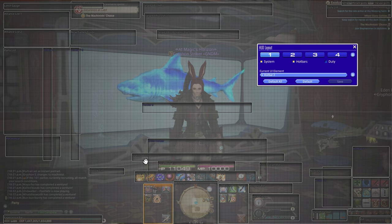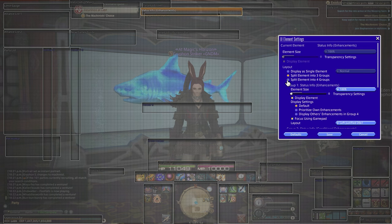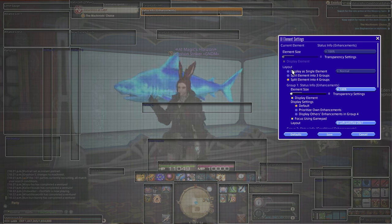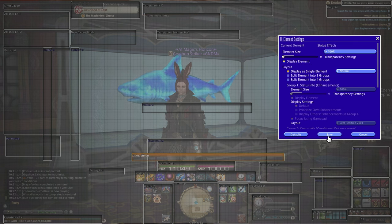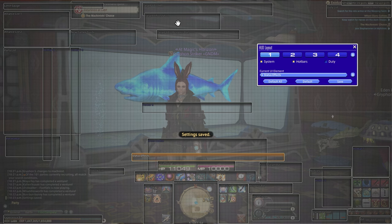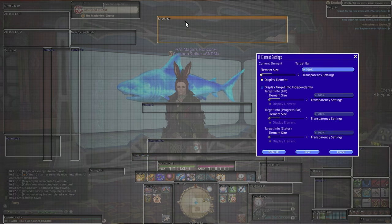In that same vein, you can also break apart some elements. The big two are status effects — you can break it apart into a three and four group element, which splits it up into conditional enhancements, enhancements, enfeeblements, and others, and you can move these around the screen. So if you want to specifically look for buffs on yourself, you can move enhancements closer to where you'll be visually looking. I personally like to keep status effects on one bar.